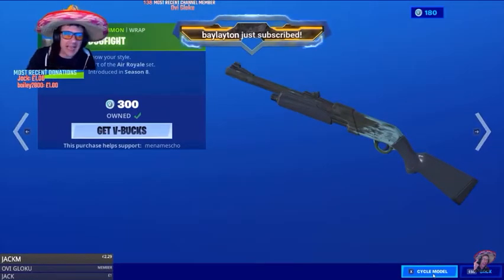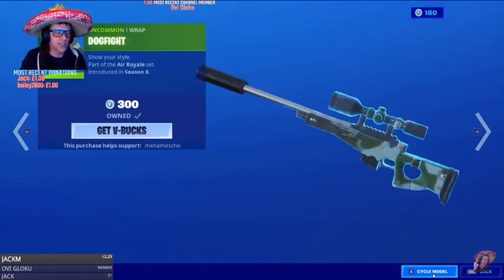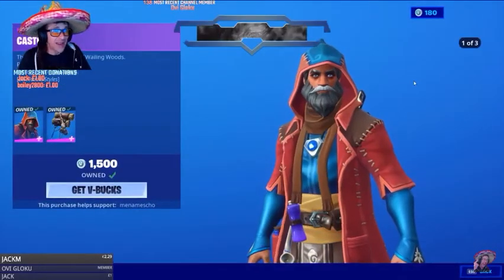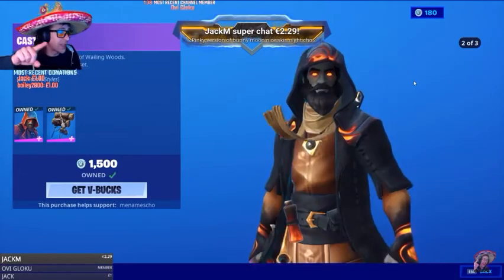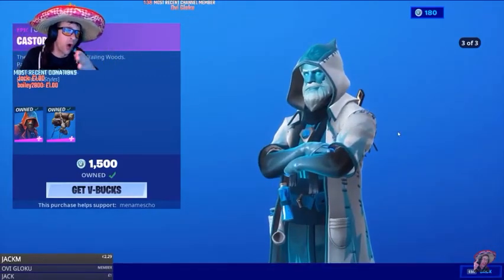Big shout out to Jack M — Jack M with the donation in the show! Let's go. Thank you for the donation, mate. Come get some love hearts and the shout out for Jack M. Back out of there, on to the next item. Caster's made a return. Now this has got three different styles. Don't miss out on this skin. There's the second style — look, he's all glowing. He's all flame. And then he's frozen as well. Let it go, let it go.